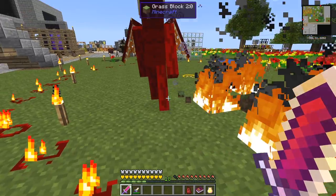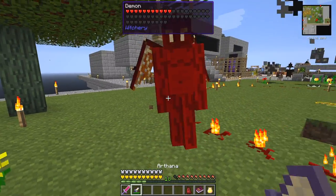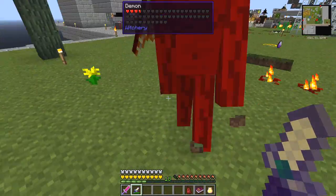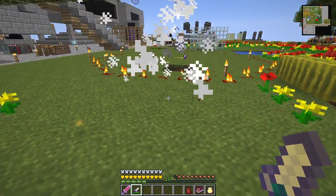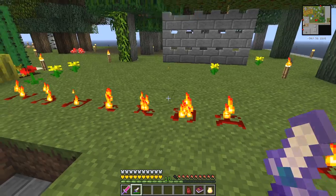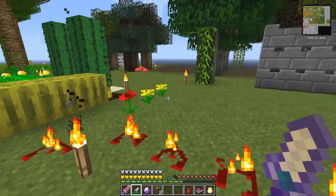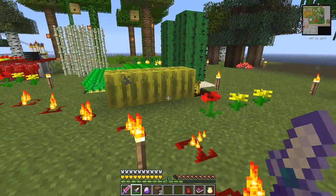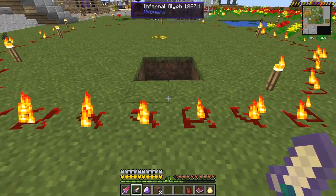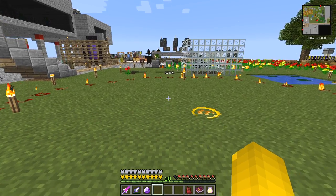He goes down 12 each time. We're going to use the thunder on him. We've managed to get a demon heart! We've also got our tune stone back, and he did a little bit of damage - fortunately not too much this time. We need to put back this dirt, and I haven't got enough of that, so let's go and get some more.